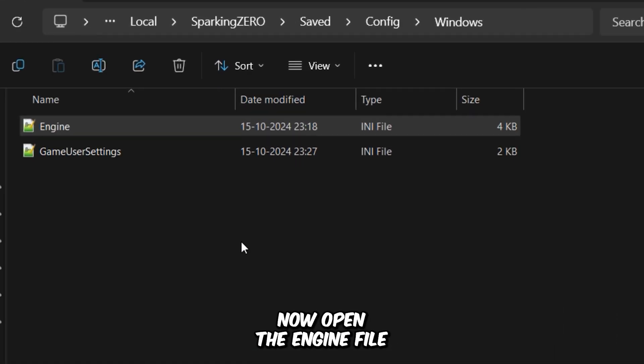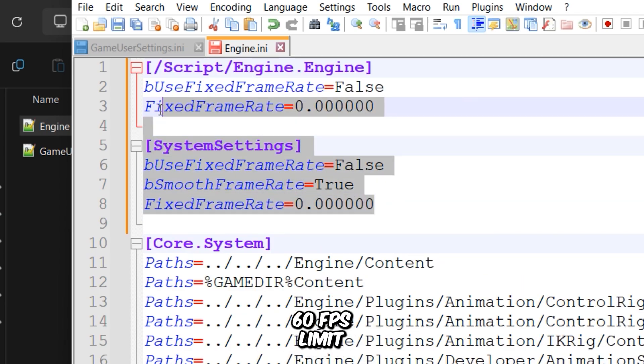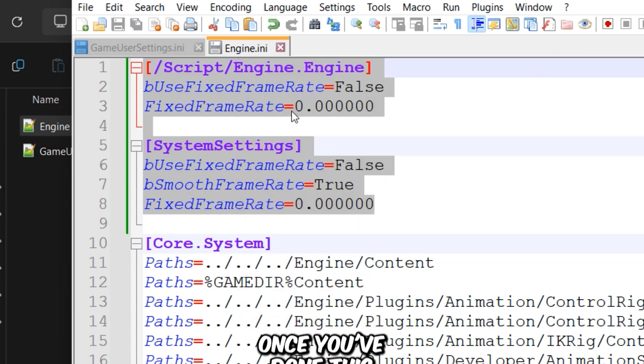Now let's move on to the next set of tweaks. Open the engine file, which is located in the same game configuration folder. After opening it, simply paste the variables I've provided to uncap the 60 FPS limit, allowing the game to run at more than 60 FPS. You can find all the necessary variables in the video description. Once you've done this, save the file and again set the file's attributes to read-only to lock in the changes.